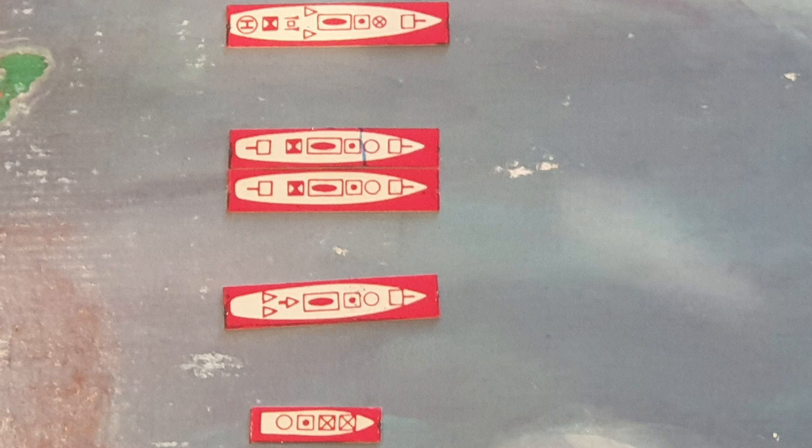Ships in Sea Strike are represented by counters. This is a small fleet: we have a general purpose frigate at the top, three light frigates in the middle with slightly different armament, and then a missile patrol boat at the bottom. You can see there are symbols on each ship — those represent the different weapon systems which can be destroyed as the ship takes damage and describe what the ship can do in a turn.